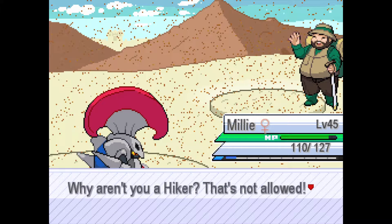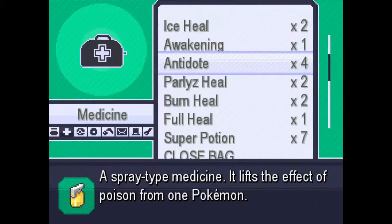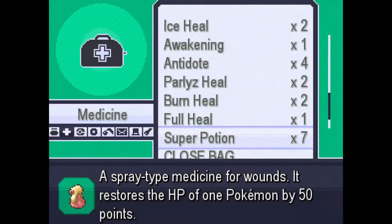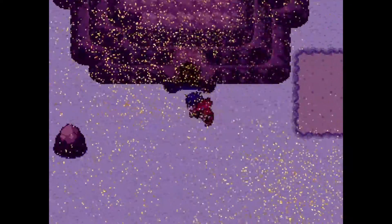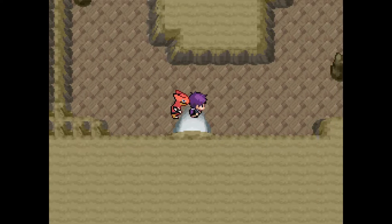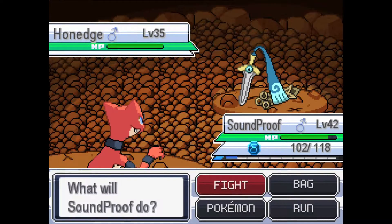Instead of going back to the Pokemon Center, let's just use a Super Potion. I think there's a trainer up here. I'm not sure if we got an encounter in here, so I'm gonna get one. And if we already got something, I will release it after the episode.